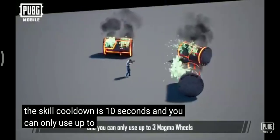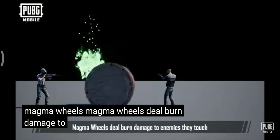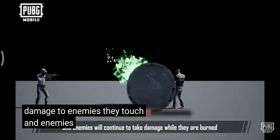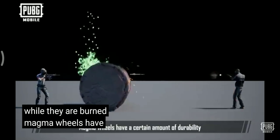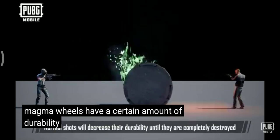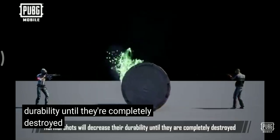The magma wheel then stands still for 120 seconds before it disappears. The skill cooldown is ten seconds, and you can only use up to three magma wheels. Magma wheels deal burn damage to enemies they touch, and enemies will continue to take damage while they are burned. Magma wheels have a certain amount of durability, and normal shots will decrease their durability until they're completely destroyed.